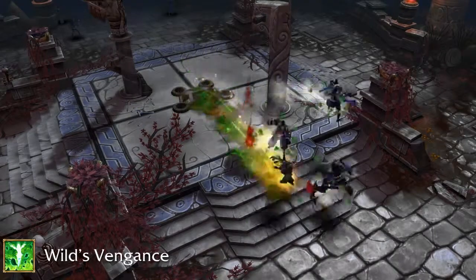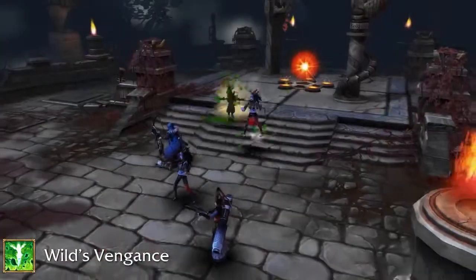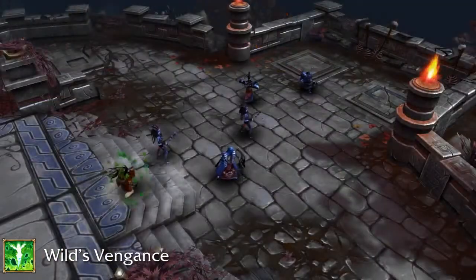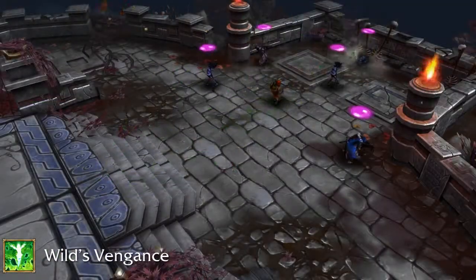Dryad's ultimate ability is called The Wild's Vengeance. After channeling for a split second, she will fly in your desired direction, knocking all enemies away from her and incapacitating them as they land, while dealing a large amount of damage.